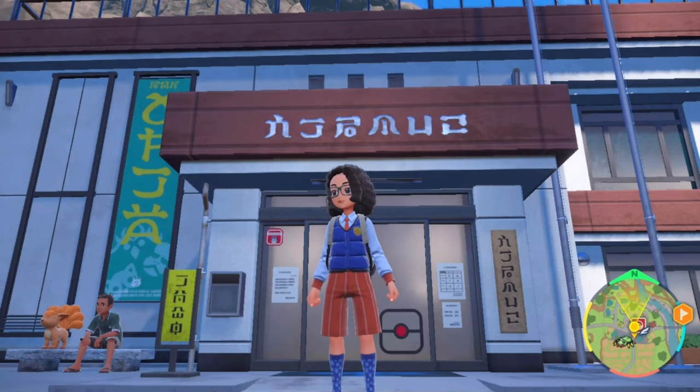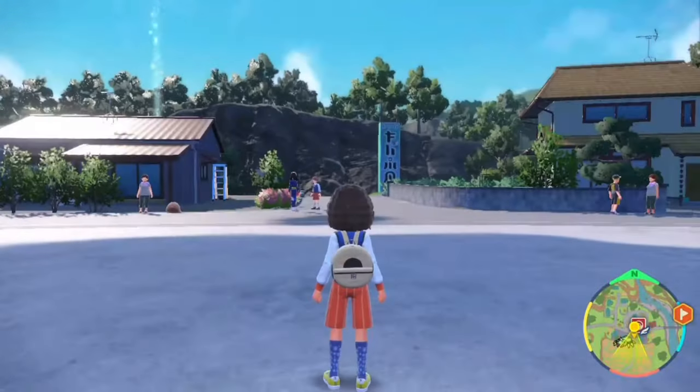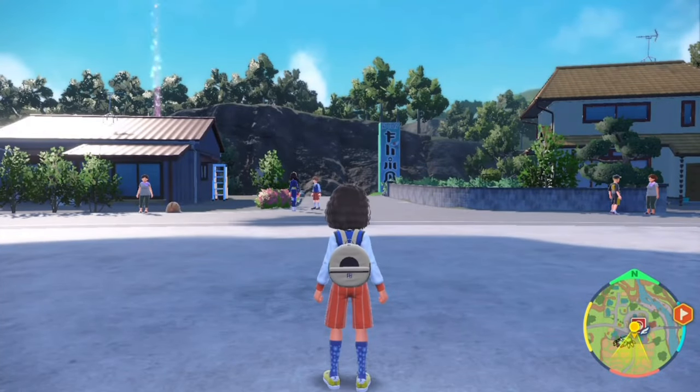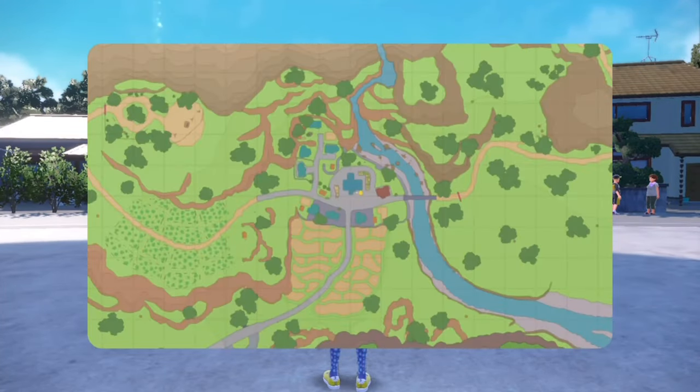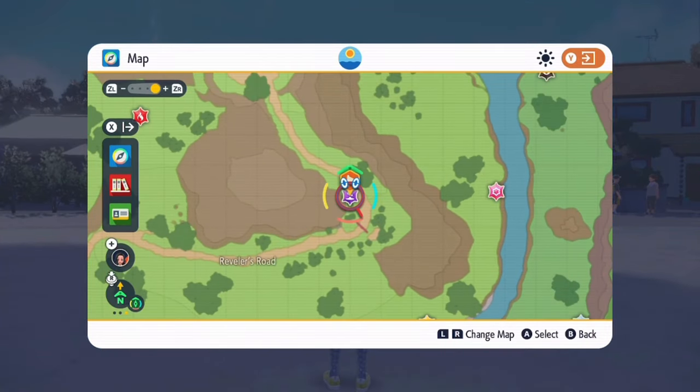To find Polchageist, we're going to start right from the community center in Masui Town. You'll have free reign with your ride legendary after you spend your first night here and receive your field trip assignment. Looking at the map, we're going to a location by Reveler's Road. If you're good at pinning down map locations from looking at someone else's screen, now's your chance to screenshot.